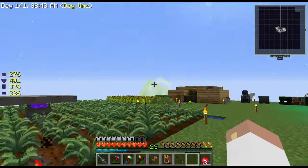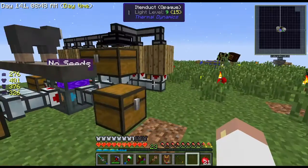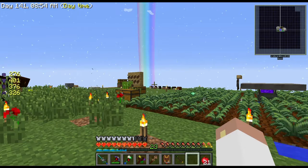Hey, what's going on guys? It's SliderHavoc here and we are back on the Sky Factory map. Sorry, thought I saw a creeper — it's just a green hole or a cow.